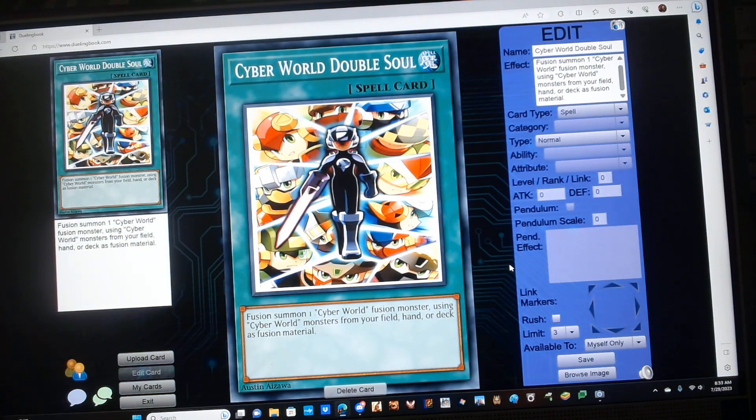Cyber World Double Cell is a Normal Spell with the following effect: Fusion Summon one Cyber World Fusion Monster using Cyber World monsters from your field, hand, or deck as Fusion material.